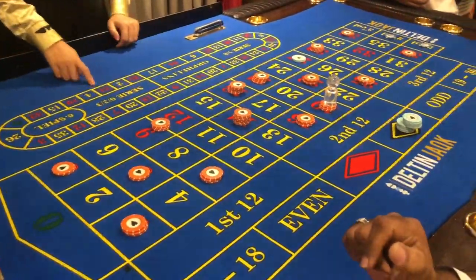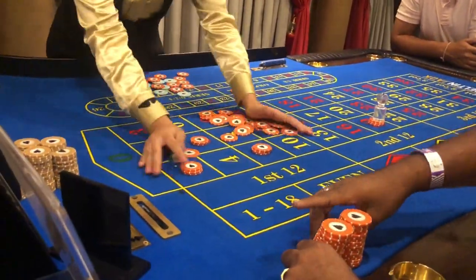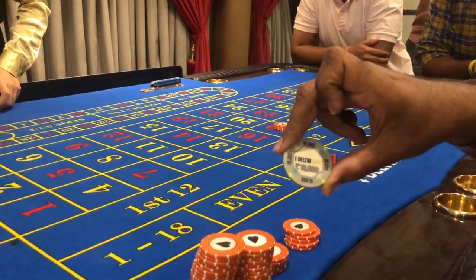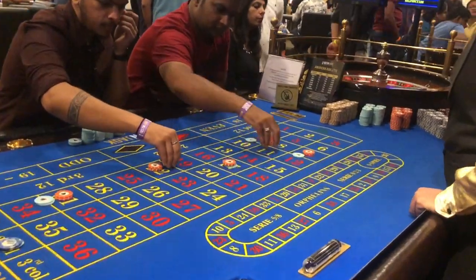Oh my god, he won it! Basically he placed three chips which means 300 rupees, and in Roulette you get 35 times the bet — so he got 10,500 rupees for placing just 300 rupees. Wow!